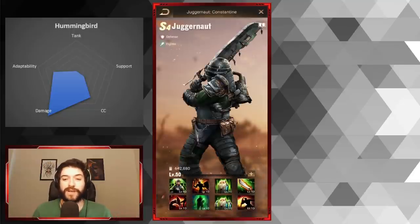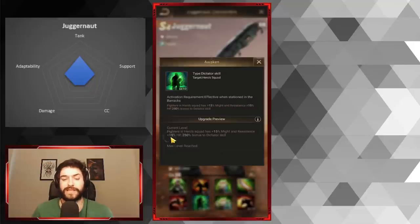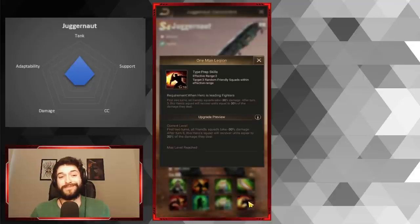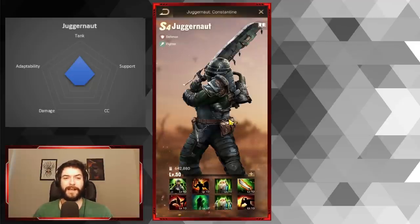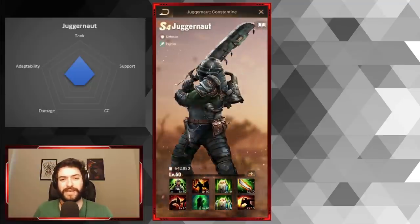Juggernaut is pretty bad — this is not a tough decision. Do not invest anything into Juggernaut. He's not a very good hero and won't be used in Season X unless someone literally has no other frontline. He's supposed to be a tank, but has only a +15 HP bonus, and his troop recovery is arguably the worst in the game — recovering the least amount of troops. His tanking abilities are pretty lackluster. Just ignore Juggernaut.